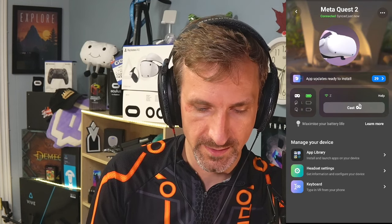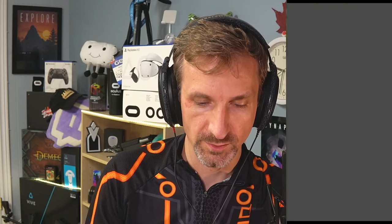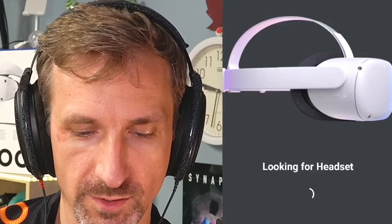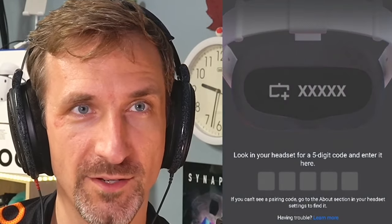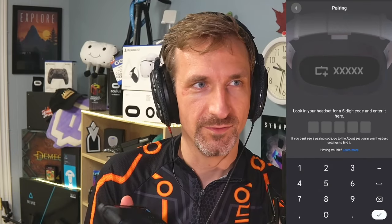I want to pair the headset — that's what I want to do. Connect new device. Let's pretend like we forgot one of these. Go ahead and go to the MetaQuest 2. It's pairing, looking for the headset, and then apparently it sends you this five-digit code.